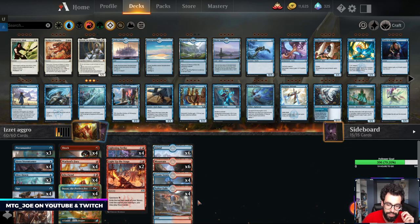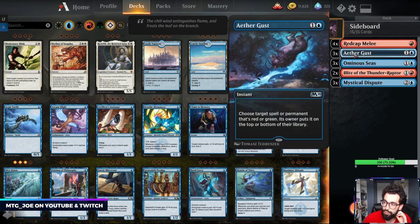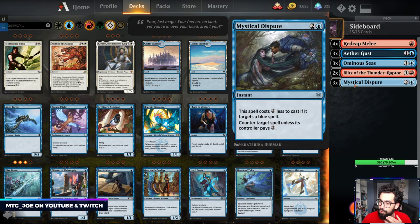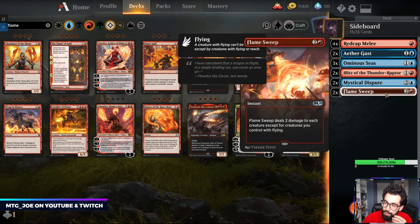The only rares are Steam Vents and Sulphur Falls in the deck. For the sideboard: four Red Cap Melee versus the Winota matchup, some Aether Gusts versus Red and Green, Ominous Seas in heavier removal or sweeper matchups, two Blitz as removal that also hits Planeswalkers, some Mystical Disputes versus Teferi or Narset style decks. Actually most of the decks are aggro, so I'm going to go Flame Sweep.